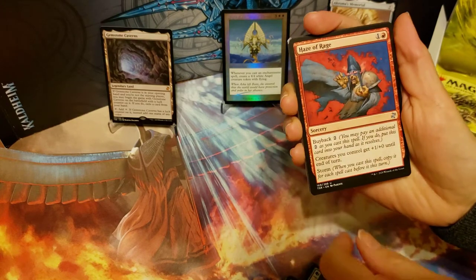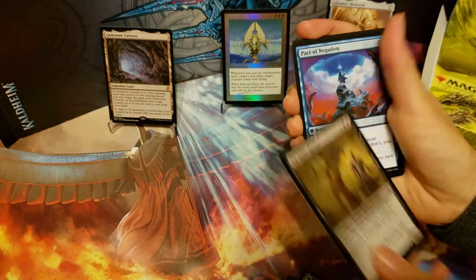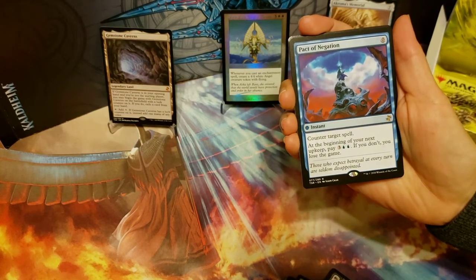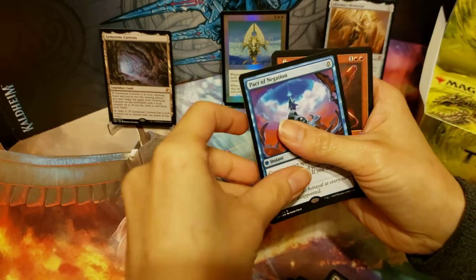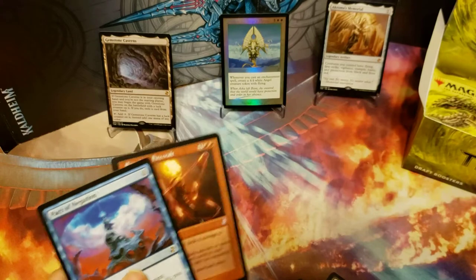We got a Mire Boa and a Hazel Frick Rage, Big Game Hunter, and our rare is a Pact of Negation — that's a nice hit, that card's worth some money. And we got an Exquisite Firecraft as our time-shifted card.